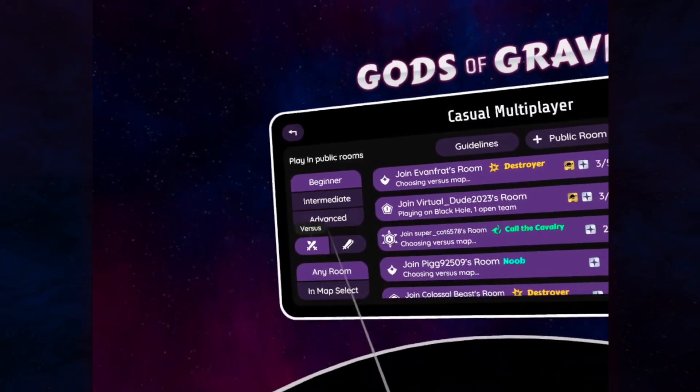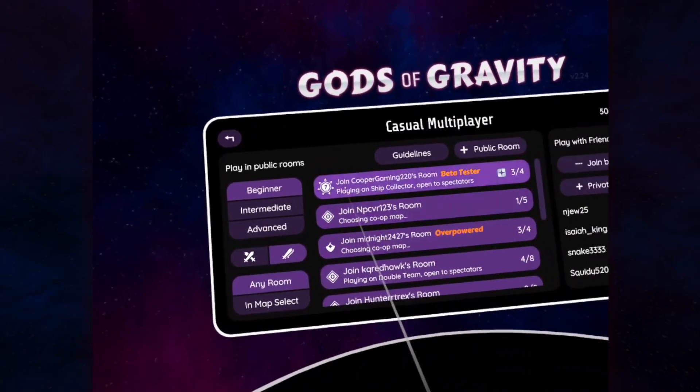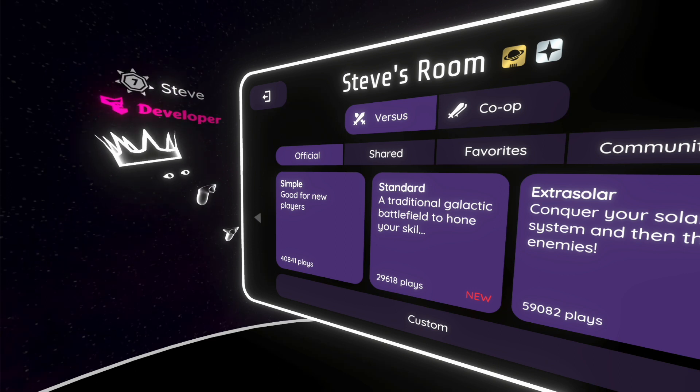To find other co-op players, you can filter by either versus or co-op on the multiplayer browser. You can also host your own room, then select co-op here.